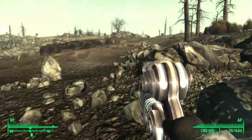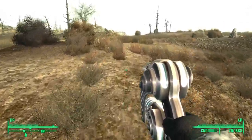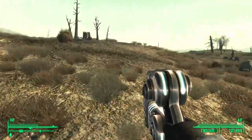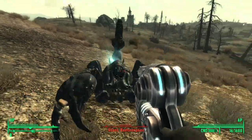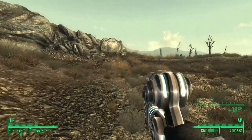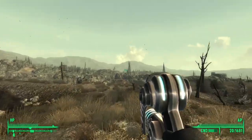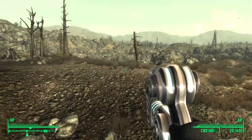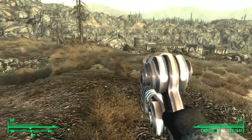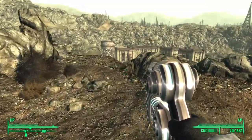There's also stuff like the blood ties mission where you get blood packs, but those weigh one each — so they're useful, but you don't have as many as stimpaks. They're not as plentiful around the map either, so they're already not as useful. It's mainly stimpaks and the biogel from Mothership Zeta.